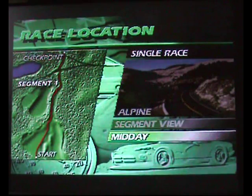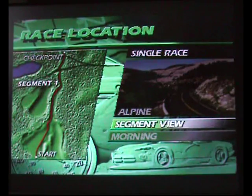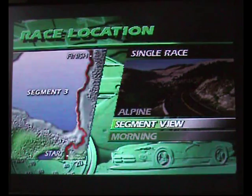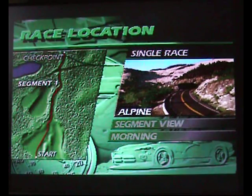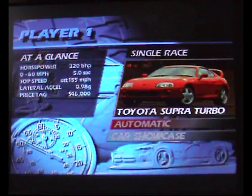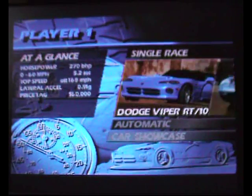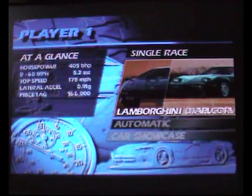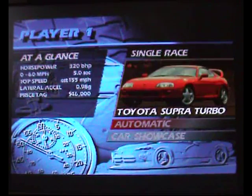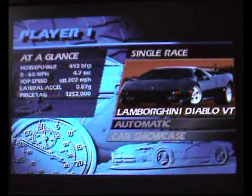Midday - you can choose morning, midday, or evening. You can even view the segments of the track between the checkpoints and stuff. So yeah, Alpine - let's choose that one. You've got a choice of cars, maybe seven - I can't remember what it says on the back of the box. So Ferrari, Toyota, Acura, Mazda, Porsche, Dodge, Corvette, Lamborghini. I think I'm going to go with the Lamborghini.